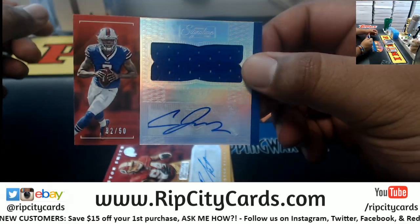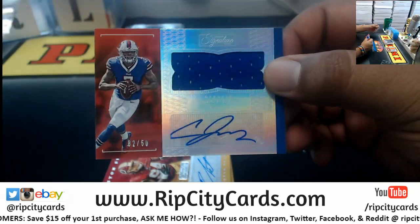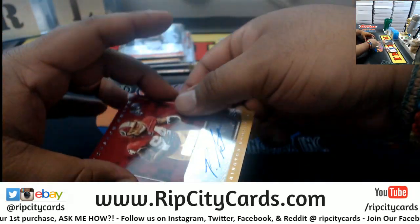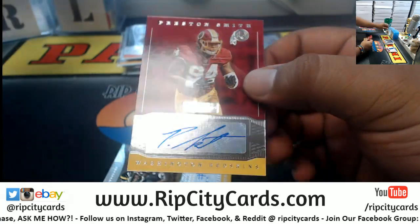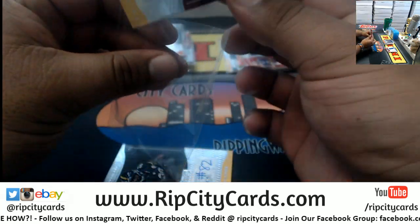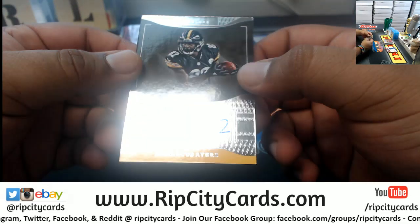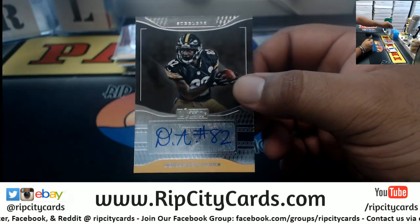What do we got? We got Devontae Booker rookie patch auto for the Broncos. We have Cardale Jones to 50, rookie patch auto for the Bills. For the Redskins, Preston Smith autograph, and last but not least, DeMarcus Ayers, rookie autograph for the Steelers.